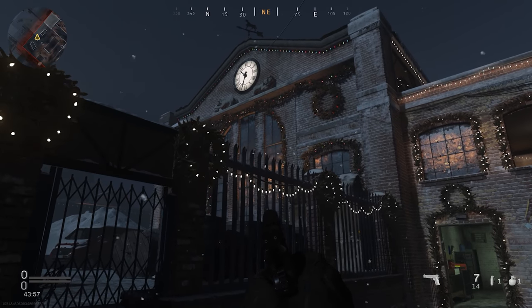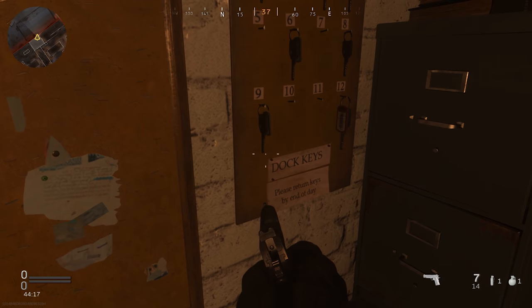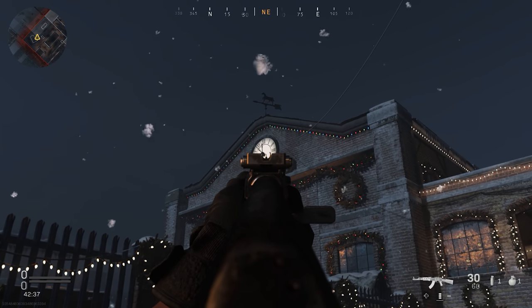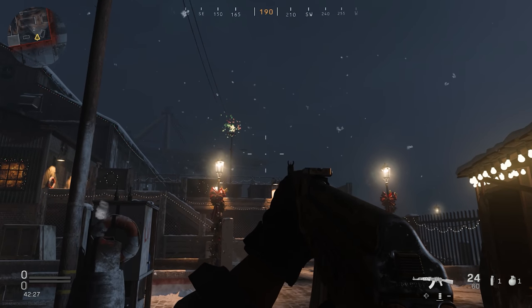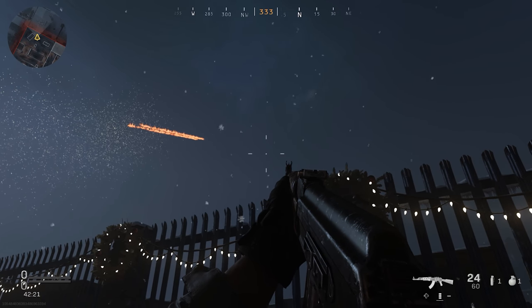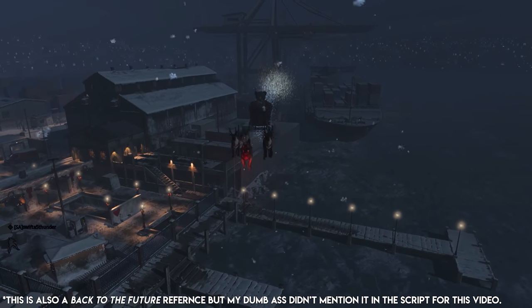The next Christmas-themed easter egg on the Docks map is a doozy. Eagle-eyed players will have noticed a clock on one side of the map. If you head indoors, you can find a note which reads: 'Santa, we're having problems with the sleigh. We'll need to add a little boost. What time are you planning on leaving? VFX team.' If you look to the right, you'll see a set of keys marked 'sleigh' hanging underneath the number 12. Head outside and aim at the weathervane — shoot it once the clock strikes 12 and Santa's sleigh will appear, being pulled by Riley from Call of Duty Ghosts and seemingly steered by Captain Price. Easter eggs continue to surprise me.